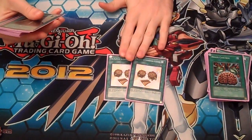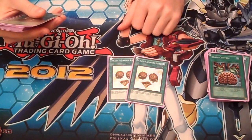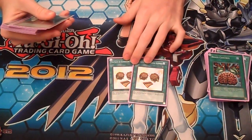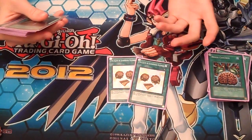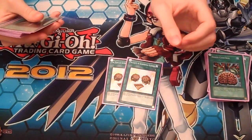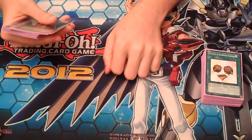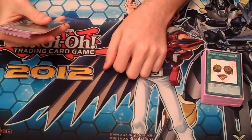Flute of Summoning Kuriboh — I loved the plays you could make with this. If your opponent thought you didn't have Kuriboh, you could bait their MSTs to get Kuribohs to hand. It also gets Winged Kuriboh out on the field or Kuriboh to hand. It is a GX card, but it speeds things up, allows for Kuriboh plays, and allows for a bit more strategy. You don't get a whole lot of that in the current format.